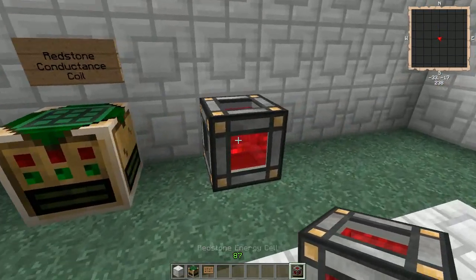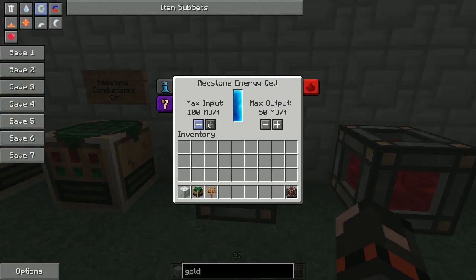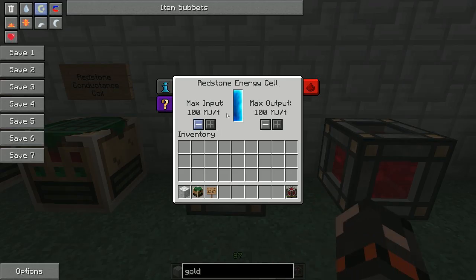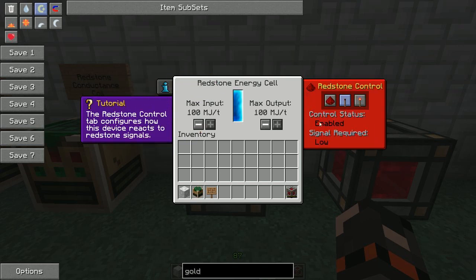This thing is pretty cool — I've got one set up here already. This one is empty but this one is full. You can set the max input and max output; it only goes up to 100, which is a bit of a shame if you want to run a lot of quarries. You'll probably need five of them to get over the limit. Also if you have a massive power farm, 100 input is quite little — that's only about 25 bio fuel engines running on ethanol.